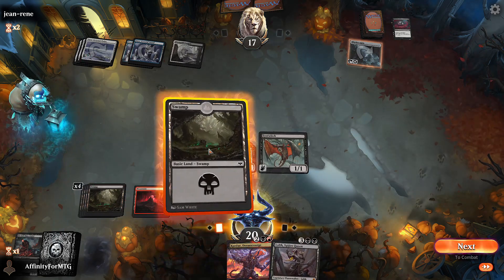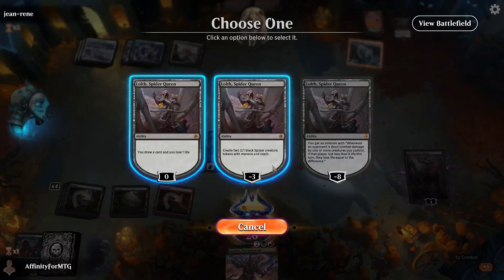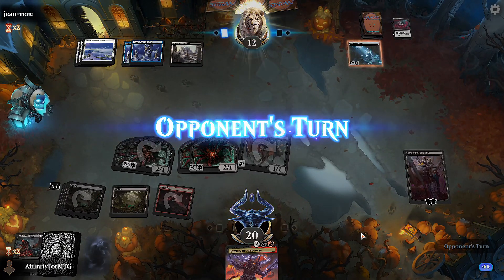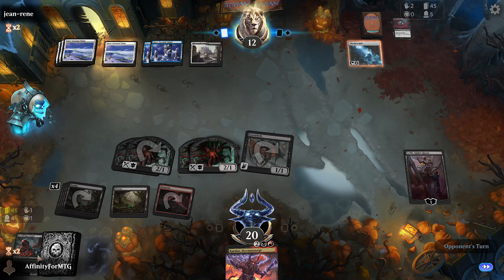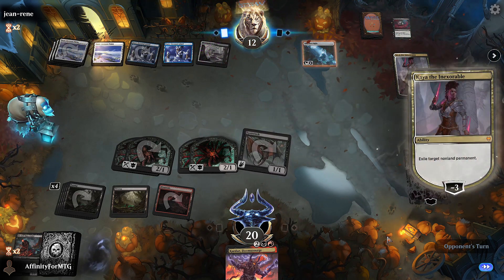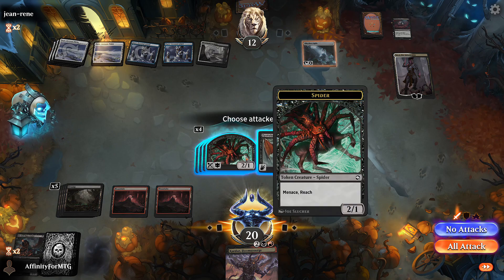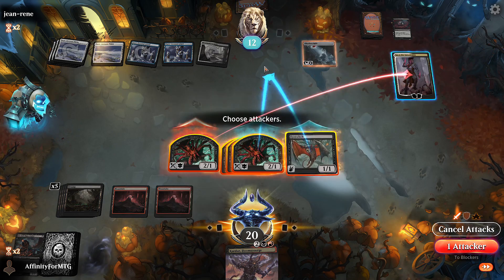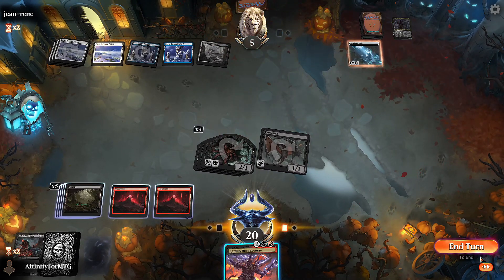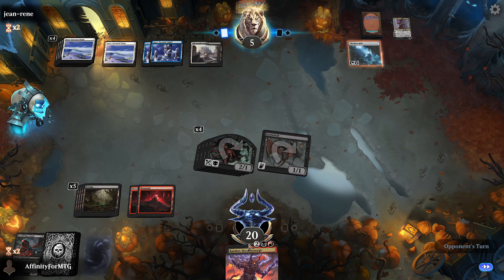They're tapped out again so we'll play this, get some tokens, attack for five. Opponent goes to twelve. Lolth is pretty good - we have two of them in the deck and drew both. We do two here, the rest here. When they go to five I'm going to keep the second Lolth in hand just because they're dead no matter what - if they have a board sweeper at least we'll have a creature.